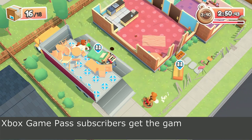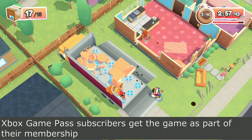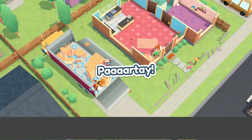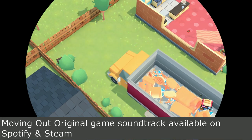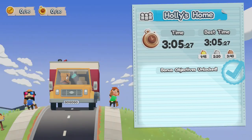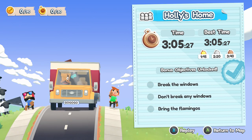On Xbox, if you're a Game Pass subscriber, you get this game as part of your membership at no additional cost. We're still struggling with heavy items — you've got to work together and fit everything in perfectly. We got everything in the truck. The original soundtrack is available on Spotify and Steam — you can definitely check it out on Spotify or purchase it on Steam.